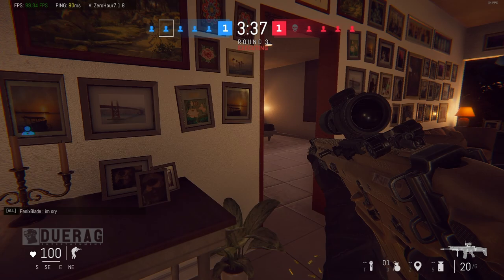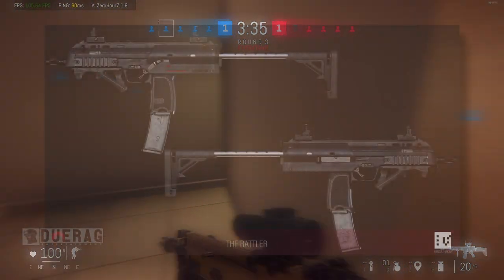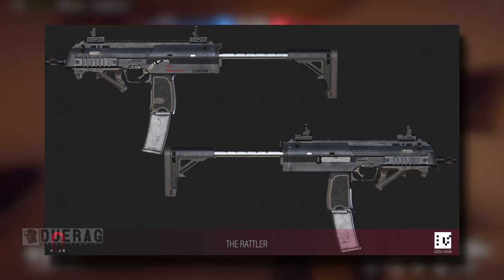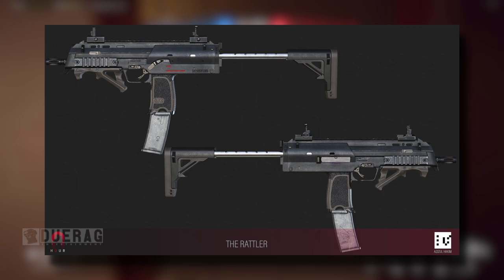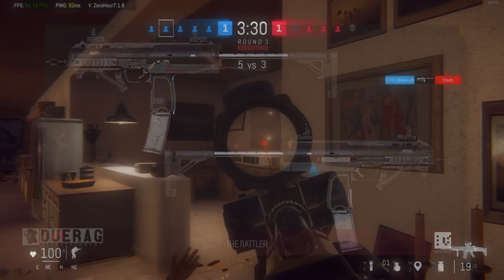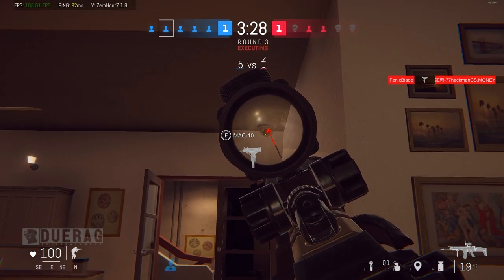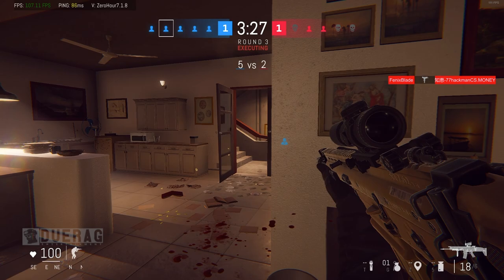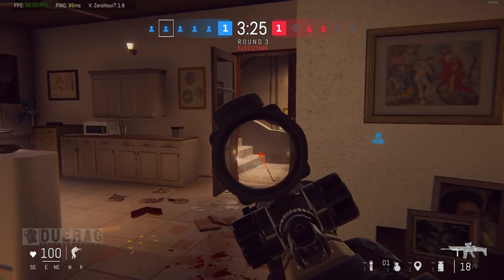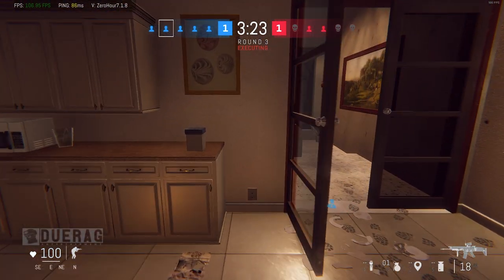The first thing we're going to talk about is a brand new weapon being added to the suspect team. The name of the weapon is called the Rattler — gun nuts will probably look at that and say that's an MP7, and they'd be right, but I'm sure the maker of the MP7 wouldn't like the actual name in the game without a license. So for now it's called the Rattler. This gun is getting added to the suspect team, so not only will defenders have a Mac 10 but they'll also get the MP7, and attackers will be able to pick it up if they kill defenders.